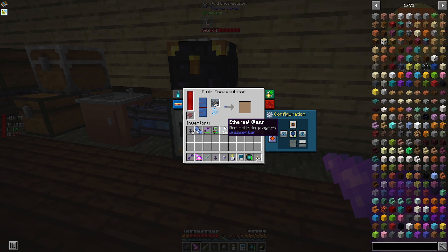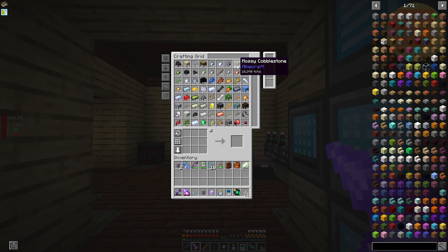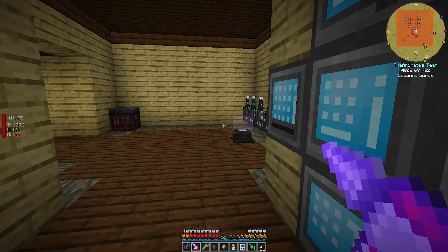You can see how fast this is. Over a period of eight hours it made 15,000 to 16,000 — that's a lot of cobblestone.